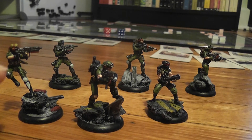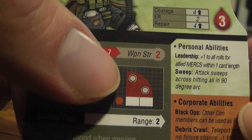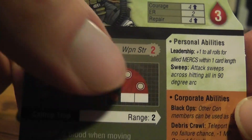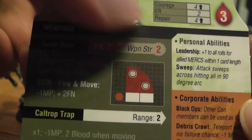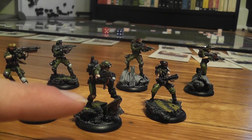Here we have the leader of the FCC. Because she's a leader, she's able to give bonuses to characters that are close to her, and she also has a pretty sweet semi-auto weapon that can perform a sweep — an anti-degree sweep of the battlefield.